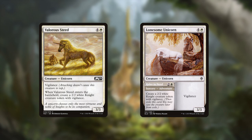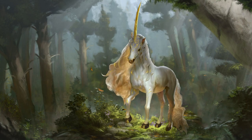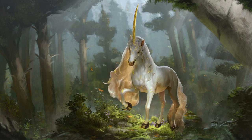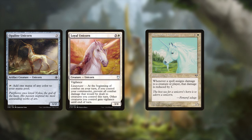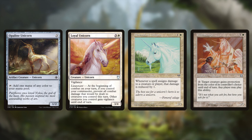Lastly, we have Valorous Steed and Lonesome Unicorn, which can make Knight tokens — a bit weird for the tribe but worth mentioning since we can use them to help fill out our board. Since this is a small tribe with only 26 potential members in the green-white color identity, the other unicorns worth mentioning are Opaline Unicorn as a mana creature, Loyal Unicorn, and Benevolent Unicorn, which helps prevent damage, and Wishmonger, who any player can use to give protection and is most likely not worth playing due to how risky that is.